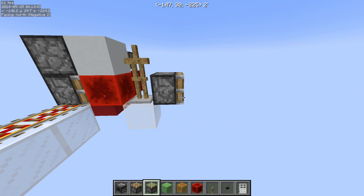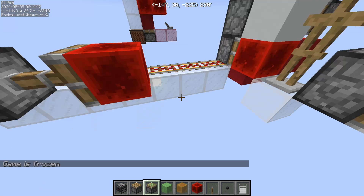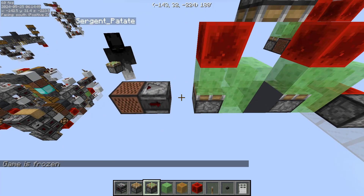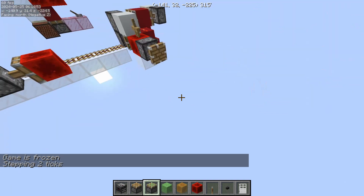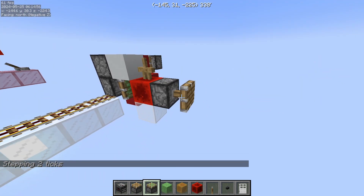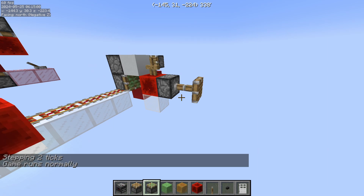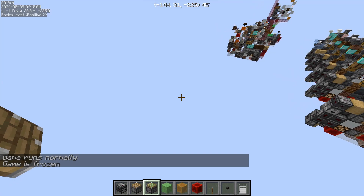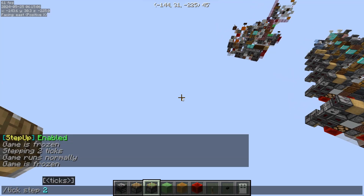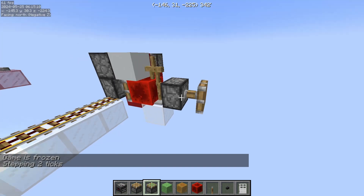Let me just do a tick-freeze, then I'm going to click this, take step 2 for the observer — and we've already started pushing over here. Then I freeze this, took step 2, and we already started unpowering.